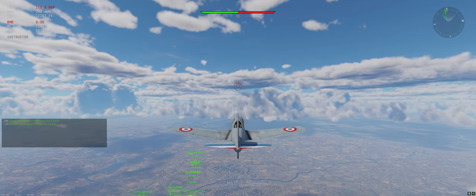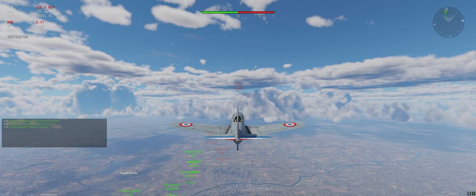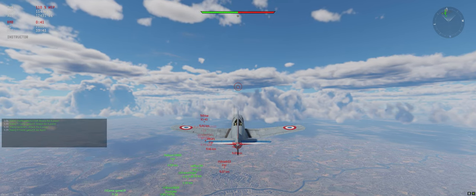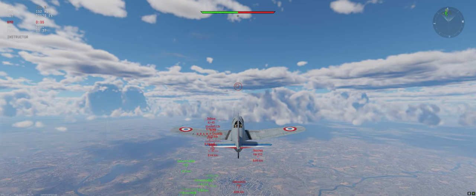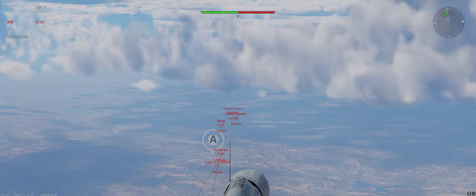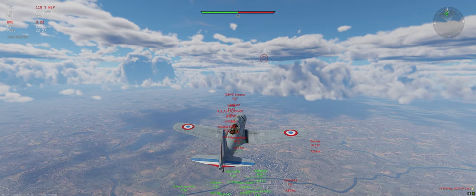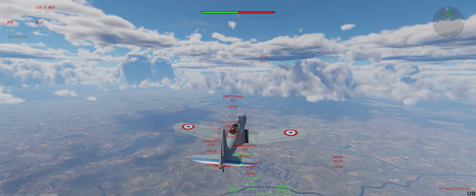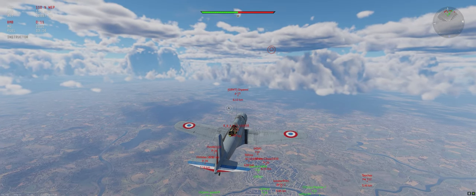We're going to make our way over to essentially their side. Bombs just reloaded — drop them. We'll either sit above their spawn and let them come to us, or if that doesn't seem to be working we'll dive in behind them and see if we can get a couple on the way back. So far we're looking good at keeping the altitude advantage.